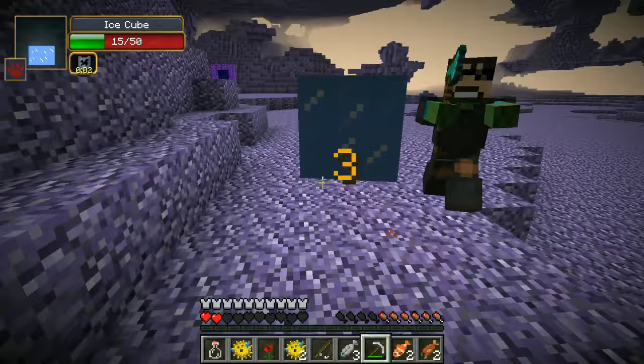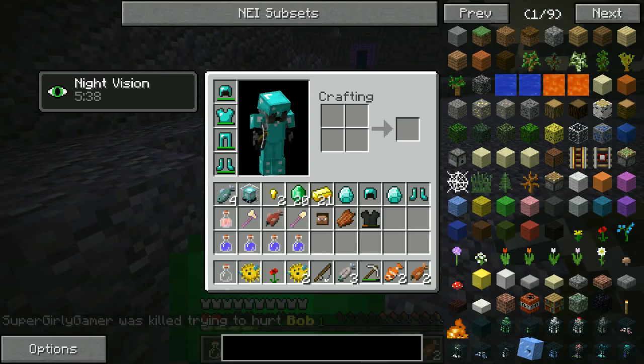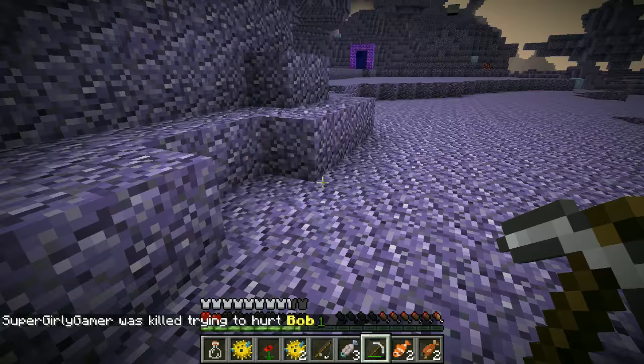Come on, give me something — I'm gonna starve to death. It's Bob! Come on Ssundee, maybe I can kill him. He's very powerful though. I died while trying to hurt him — that is so embarrassing. It's really embarrassing.